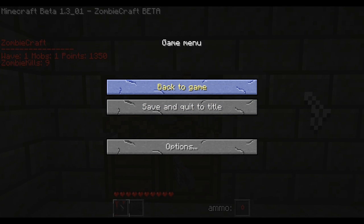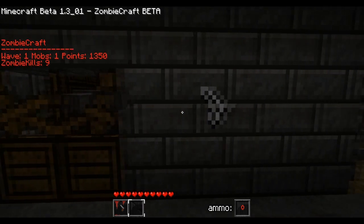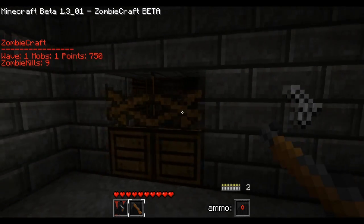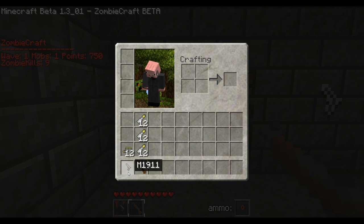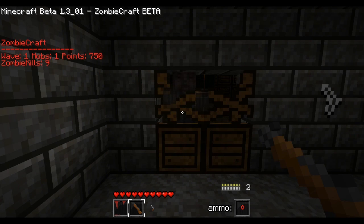Hey guys, quick little tutorial on how to get 3 weapons in Zombiecraft. You probably already know how to do this, but all you're going to need is to line your ammo above the gun. I'm going to show you how to get 3 weapons right here.